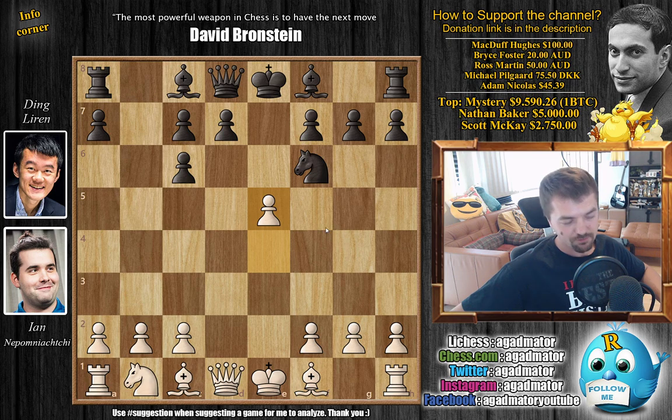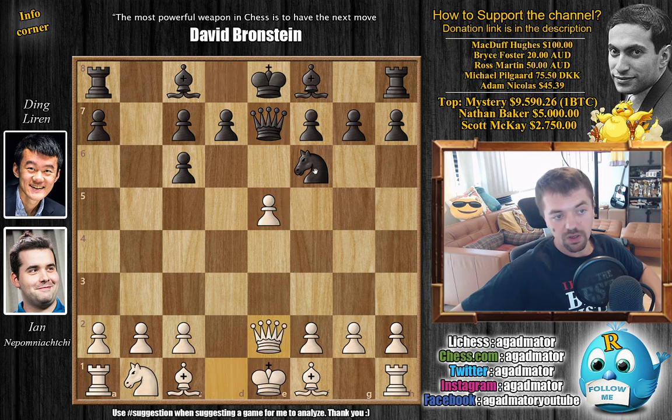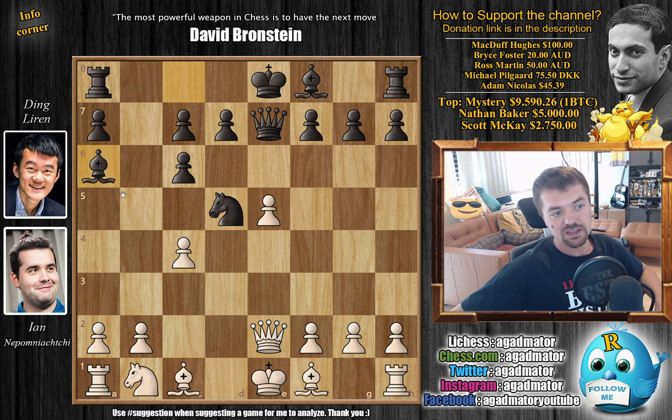It's been a long time since I've last seen this game but it has been played a lot, maybe even 20 years ago. So queen to e7 pinning the pawn, queen e2 threatening to capture, knight to d5, c4 challenging the knight, and now bishop to a6 pinning — you cannot capture. The most common move here is b3, however Nepo goes for h4.